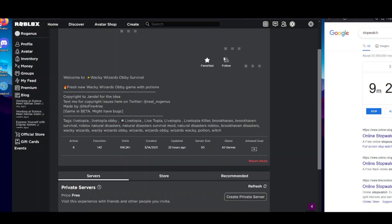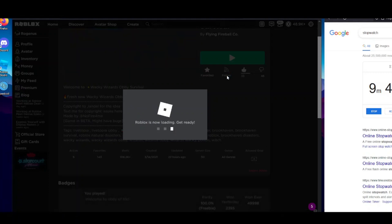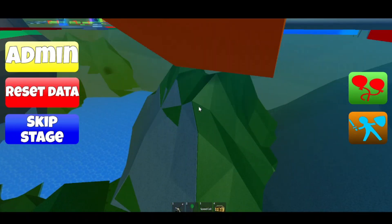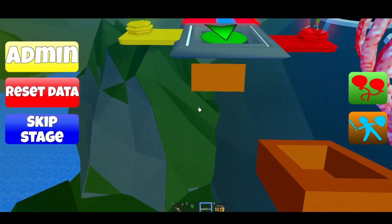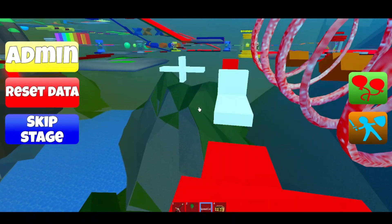I'm going to join the game to show you this actually works. After refreshing, it still says 'Owned,' so I'll press Play. The game is loading up — the link to this game will be in the description. We can clearly see we got the Speed Coil in-game. Even after dying, we still have the game pass — we've got the Speed Coil. That's everything for today's video, thank you very much for watching. I'm Reginus, glad to see you here, goodbye.